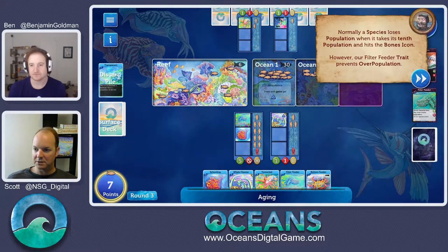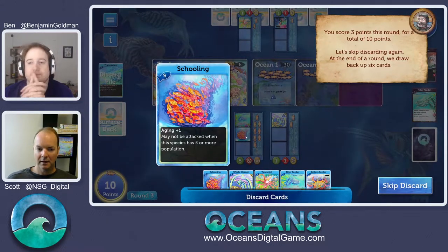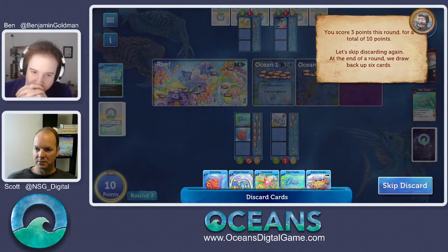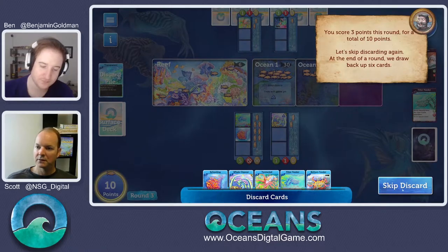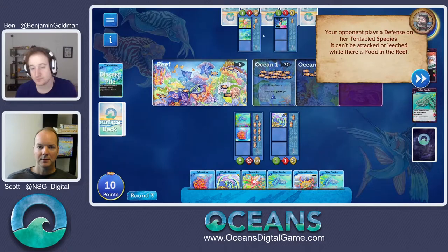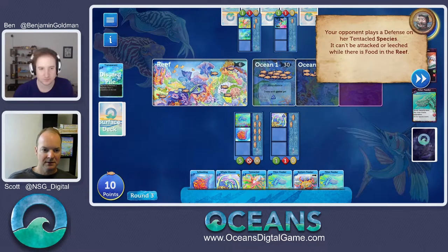We scored three points — two for our plus-one aging guy and one for our new species. Every species always ages once. We got ten points total. It's our opponent's turn again. He put a defense on his tentacle species — transparent. He can't be attacked or leeched as long as there's population in the reef. He's blending in with the reef population. As long as there's a few fish left, he can't be attacked. If we can figure out how to get those fish out of there, he becomes visible.